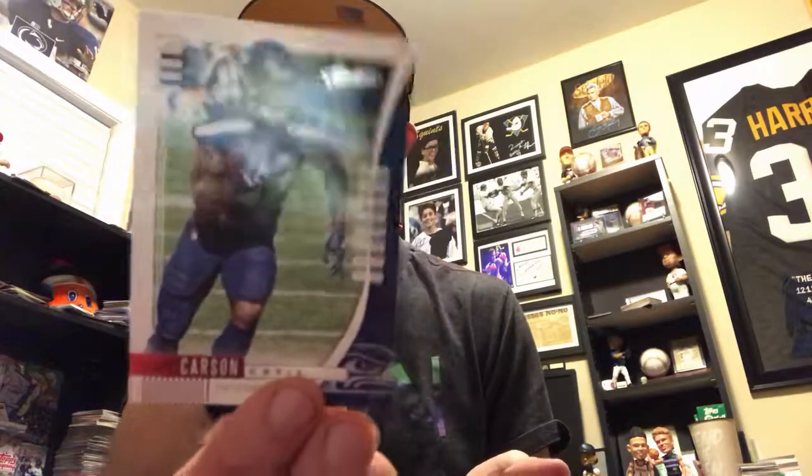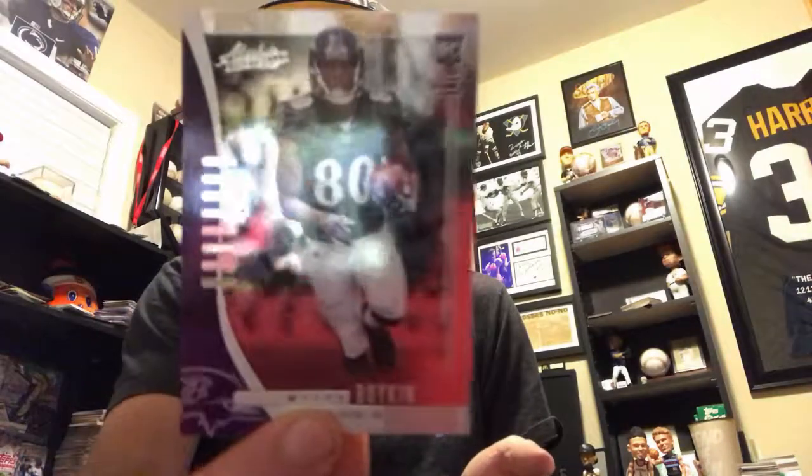Pack six — going kind of slow, sorry about that, I just don't want to go back to watching the Steelers because they just don't look good. We got AP, Harrison Smith, Chris Carson — I think he's gonna be a hell of a player. Here's a Gridiron Force insert of Aaron Donald, who's a beast. For the rookies we got Miles Boykin, Dre Greenlaw, Ed Oliver, and Alexander Madison.